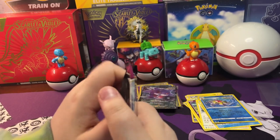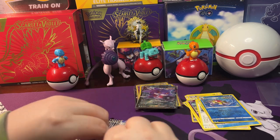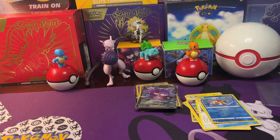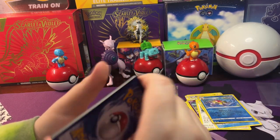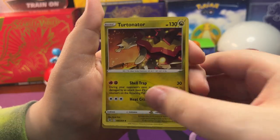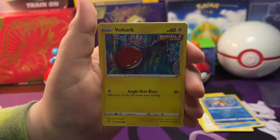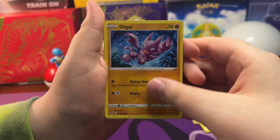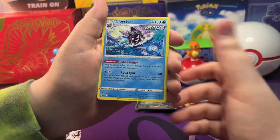Let's open our next Fusion Strike pack. Going four from the back. Open up this pack. Metal Energy, Tornadus, Pheromosa, Schoolboy, Rotom, Pansage, Copperajah, Gligar, Slugma, Reverse Holo Sharpedo, and a Cloyster.